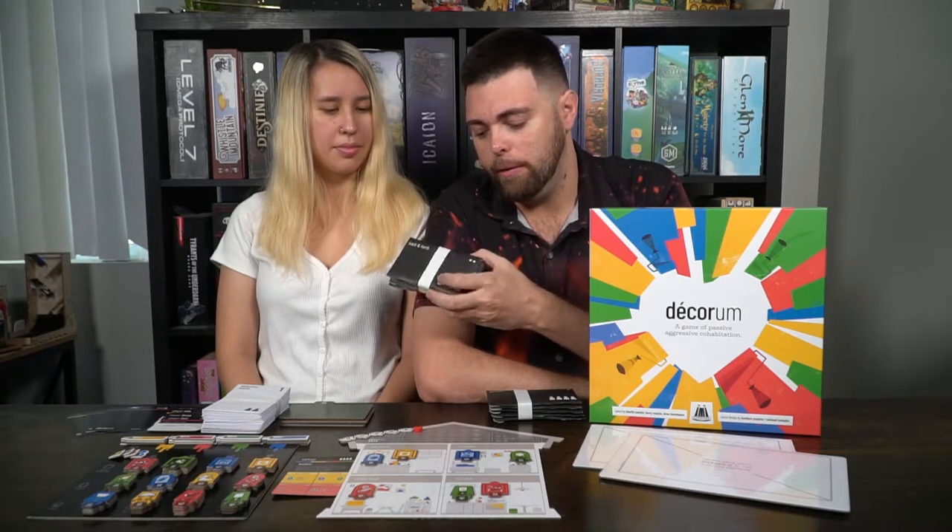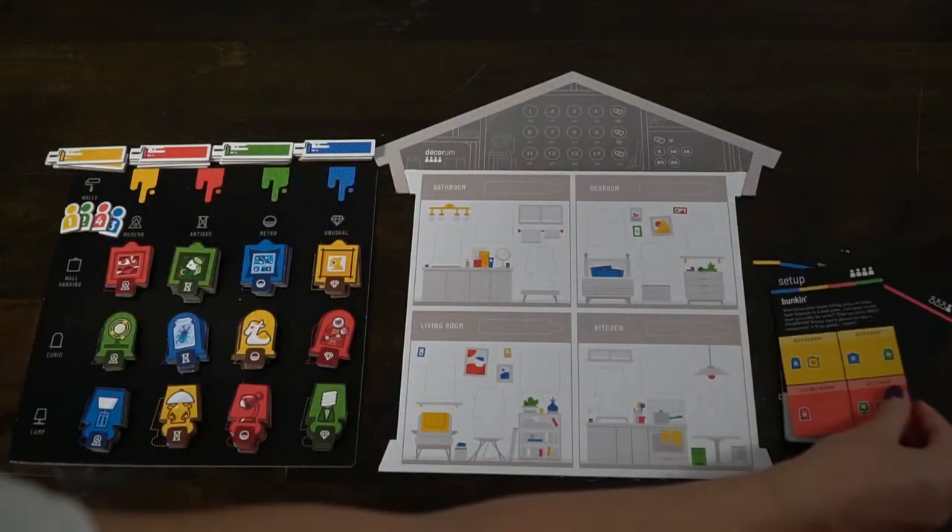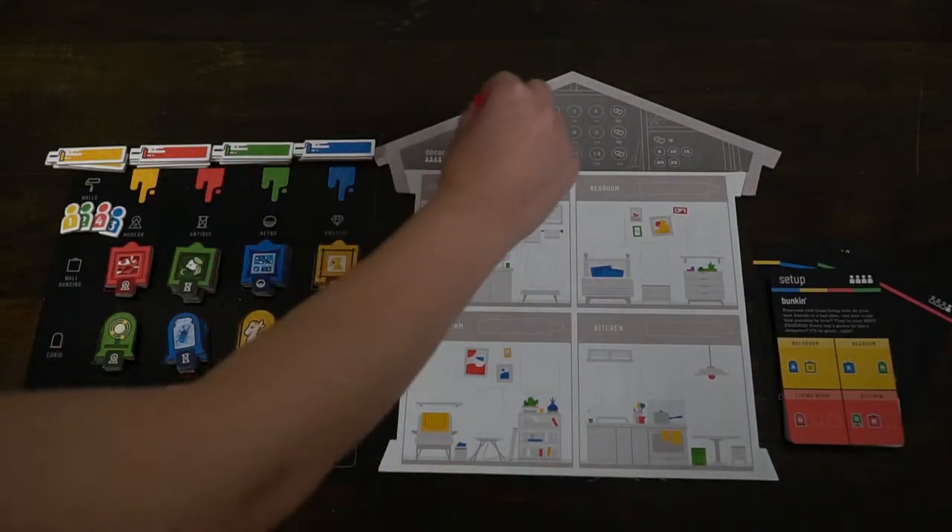You're going to choose one of the scenario cards, which have little stars at the top indicating difficulty. You should start with one-star scenarios and work up to two and three. Each scenario card has a setup guide showing you the four different rooms and exactly what goes in them — specific tokens in their correct places.